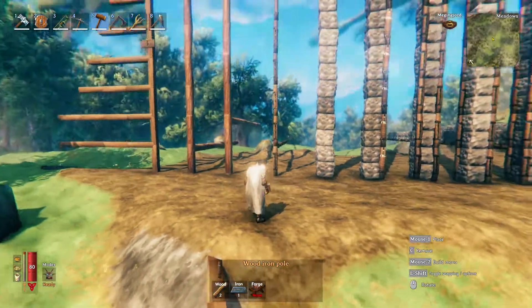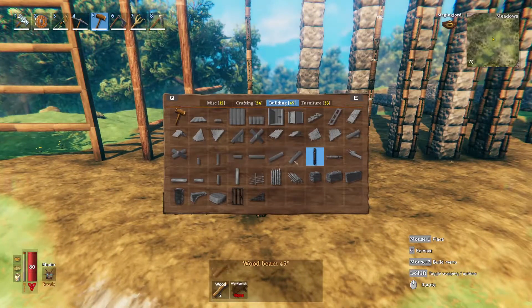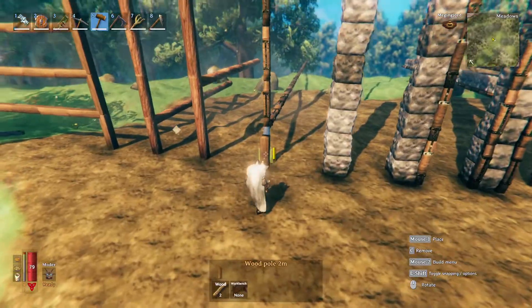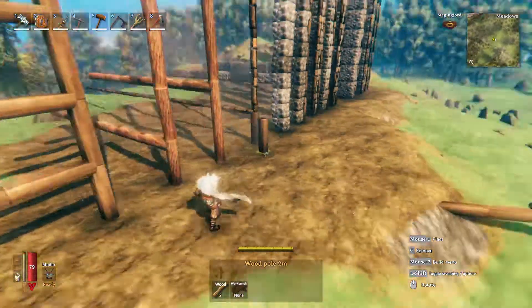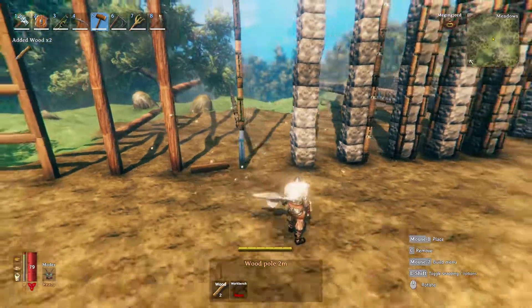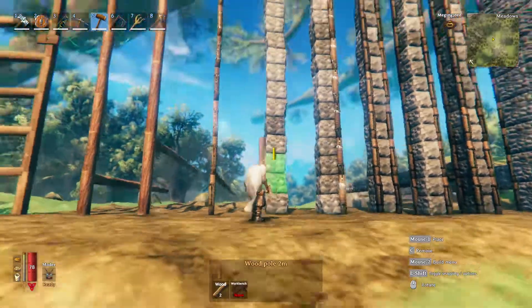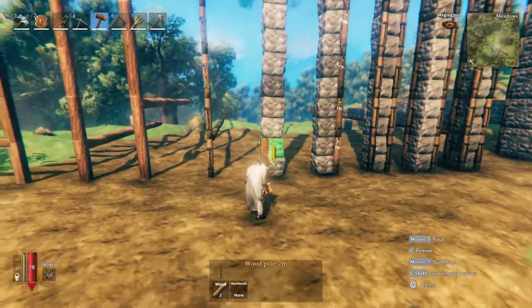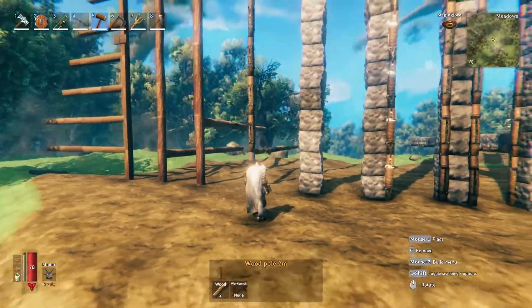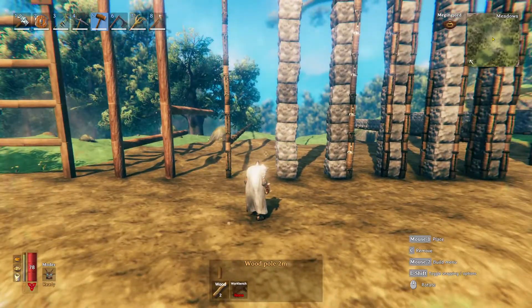I like building with these poles but I don't like the way they look, so I usually cover them up after I've built everything out — the wood look is better. Now let's move on to stone, and then we'll combine stone with wood iron poles. It's very rare you'll build a stone structure out of just stone because wood iron poles add so much support.